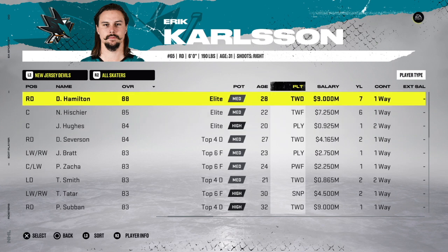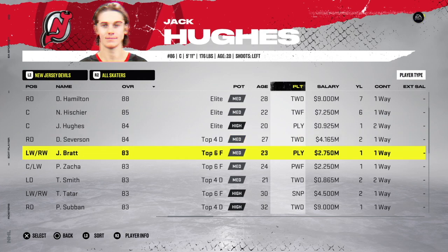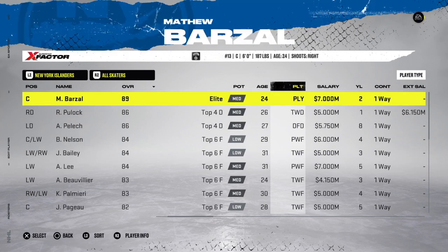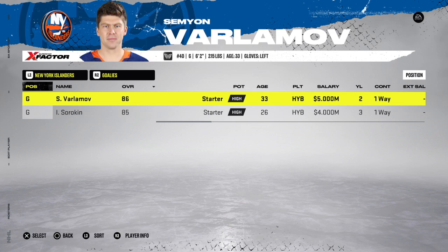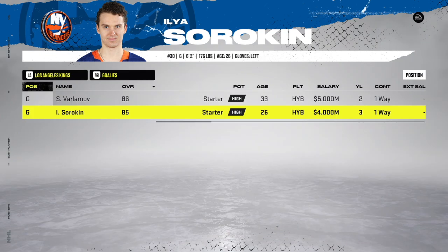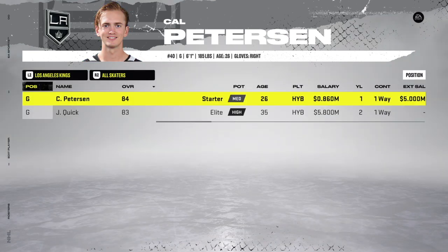For the New Jersey Devils, I downgraded Ty Smith from 84 to 83, and bumped Jesper Bratt from 81 or 82 to 83 because he's at a point-per-game pace. For goaltenders on the Islanders, I downgraded Varlamov from 87 to 86 and upgraded Sorokin from 84 to 85. There's at least one change per hockey team.